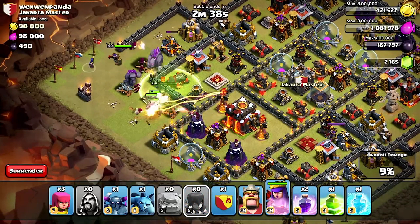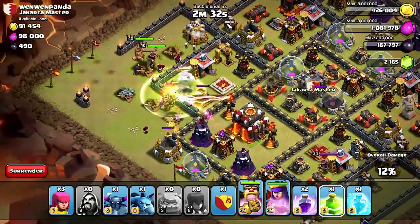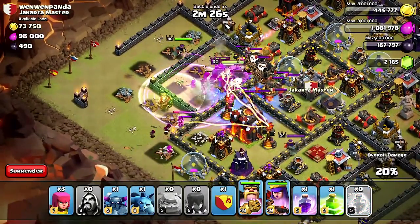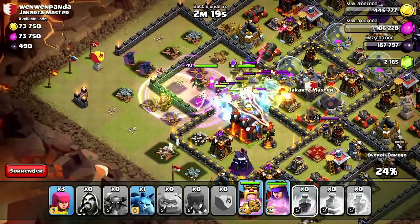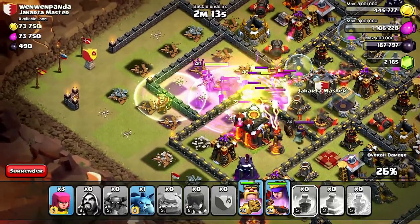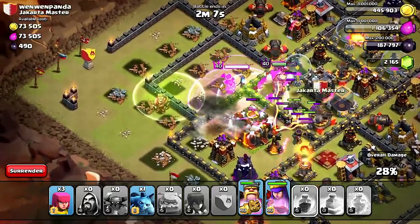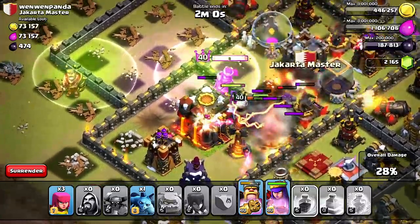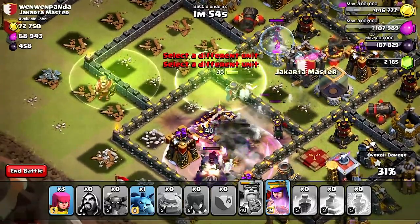Okay, jump spells away! The only problem is I don't have any freeze spells — well I do, I have one, but not enough to take out all of these infernal towers and troops. I probably should have come in with a lightning spell. Oh no... well, it looks like we might get to town hall. All my troops are gone — I probably should have come in with more freeze spells.